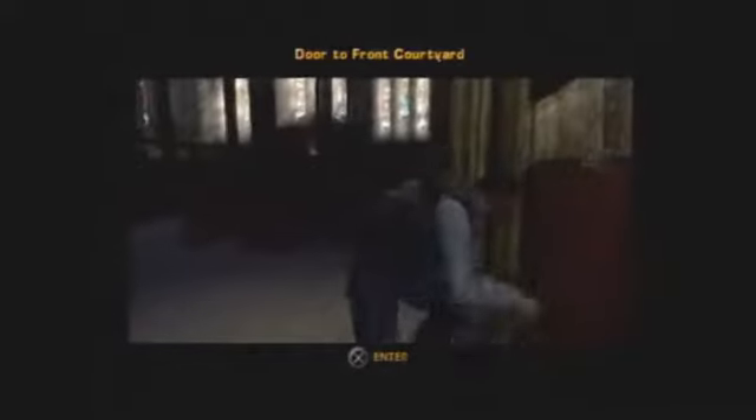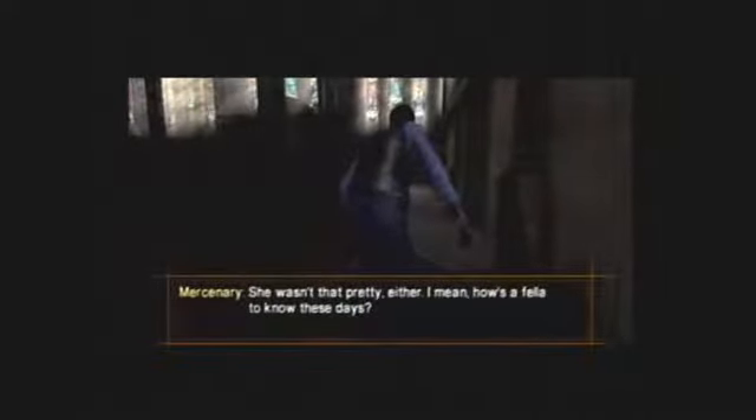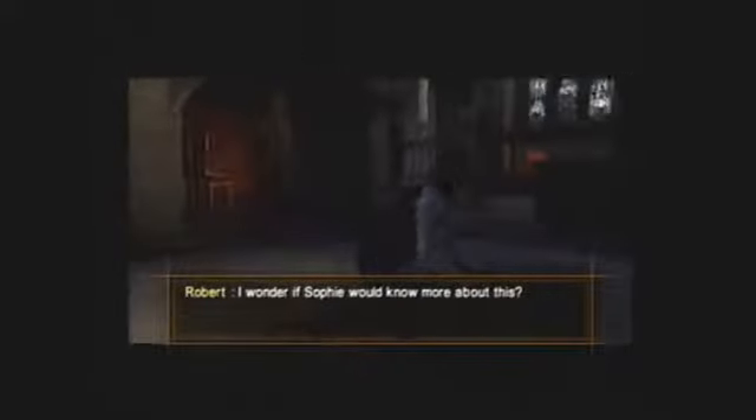Door to the front courtyard. Check it over. Drop the wrench there. I wonder if Sophie would know more about this. Take the wrench.